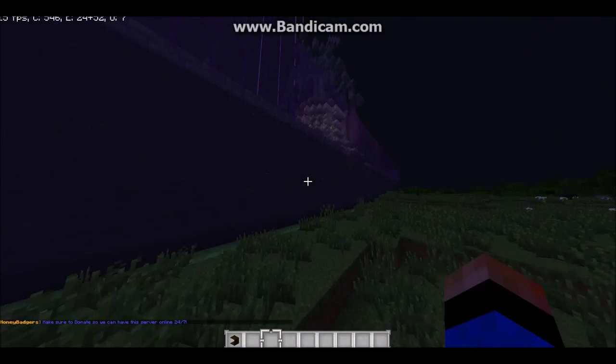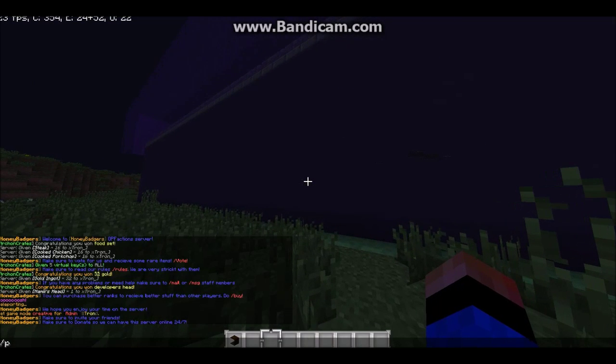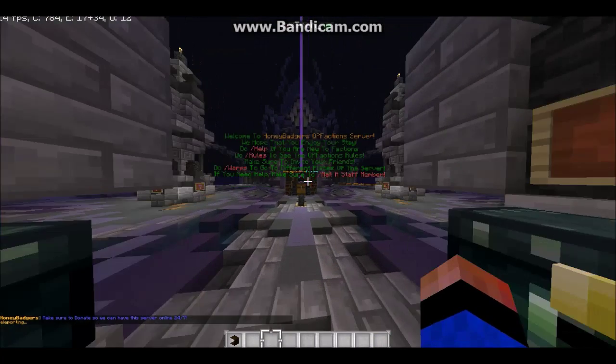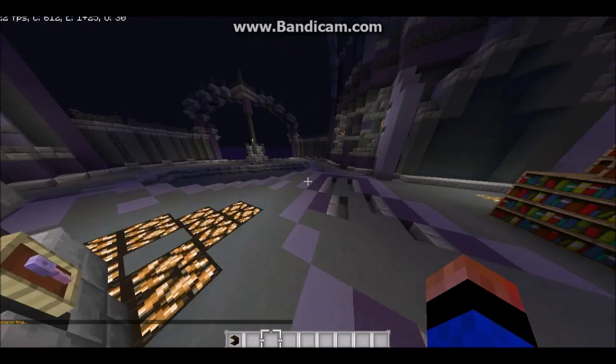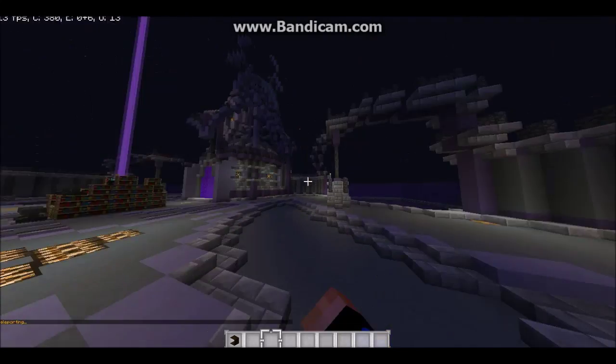We have these slime blocks so you don't take fall damage when you're going to the wild. And yeah, this is how you get out — just through there.